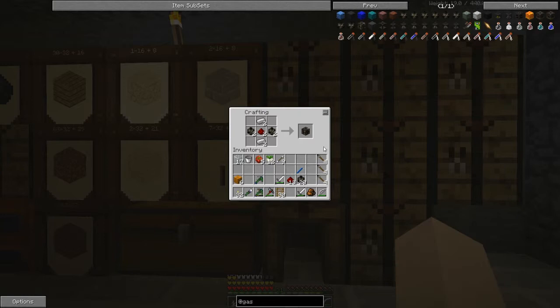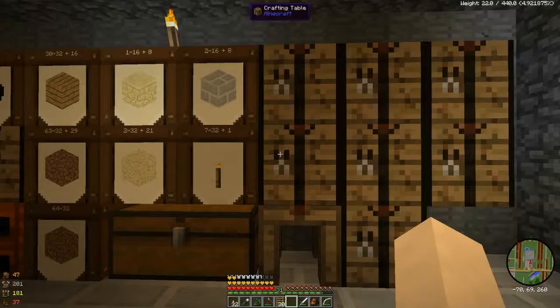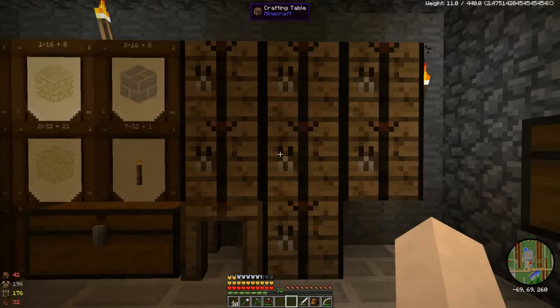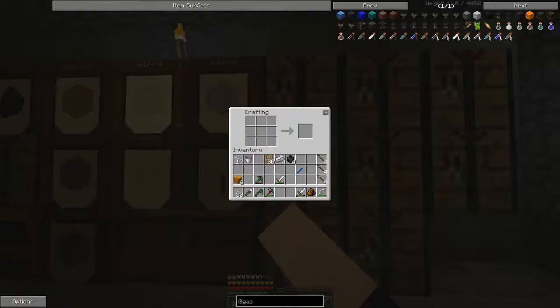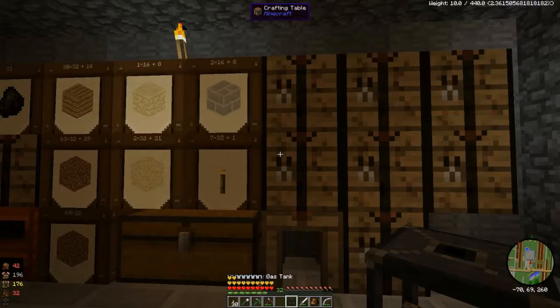I'm only gonna make one — just nice to know I have enough to make two. And a gas tank. I need two more iron! Alright, so I grabbed the iron — it's raining outside. I have four iron and four pipe, and that's what you need to make a gas tank. There we have it — gas tank! I got my gas pump, I got my gas tank, and I got my gas pipe.